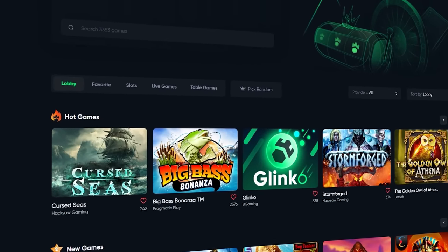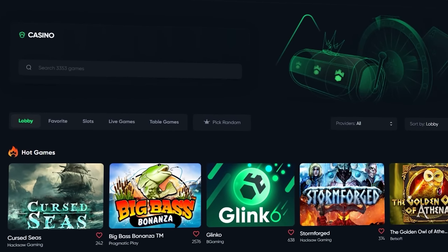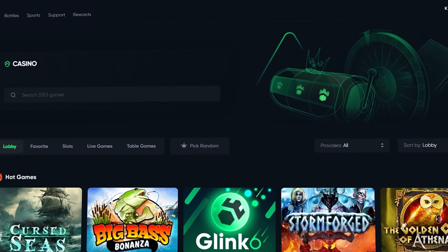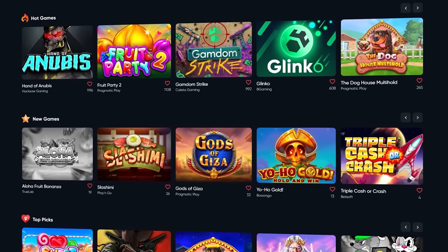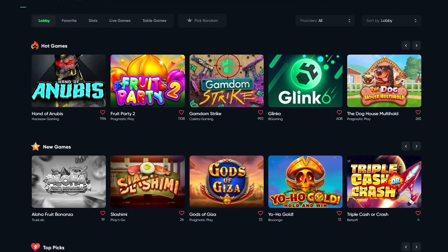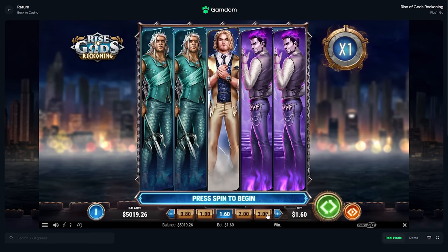Today we have a different kind of video on Gamdom. They have a 'Pick Random' feature right here where it can give you literally anything on the site - you can go to Crazy Time, you can go to a slot you've never heard of. We're going to be clicking it and going wherever it takes us, and I hope y'all are going to enjoy it. Let's see what we start off with.